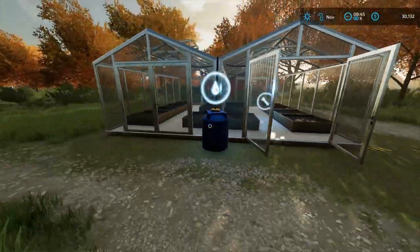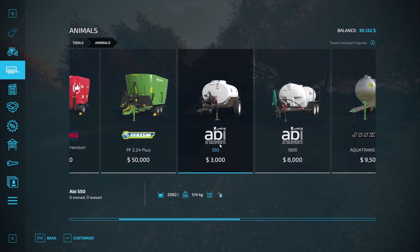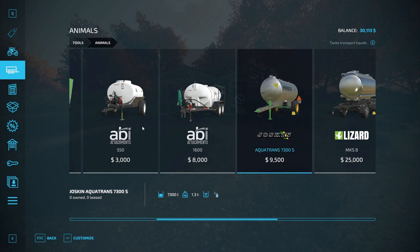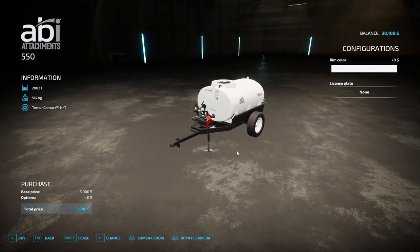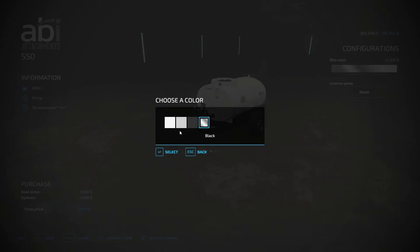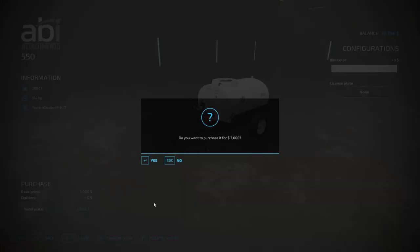What we need now is water. If we go into animals, we have a water tank here — 3,000 for 2,000 liters capacity. The $10,000 option gives 7,000 liters, but we're not in a position to take anything other than the $3,000 one. We can always sell it when we want to upgrade. We can choose the rim color — oh, just the rim. Chrome is $2,000 extra, so no. We'll keep it white. We need to buy it for $3,000.